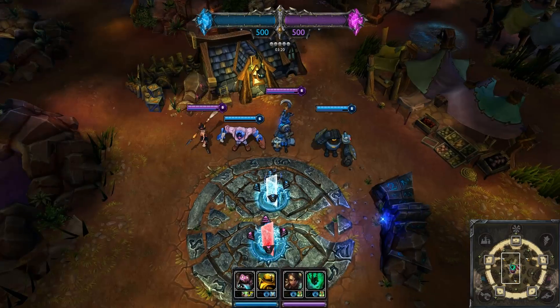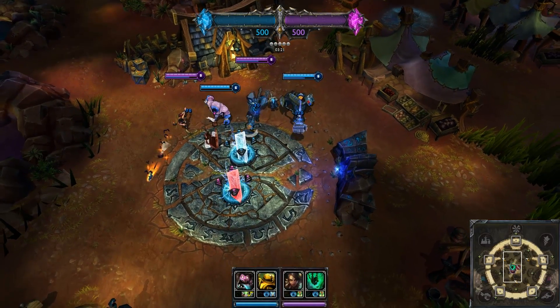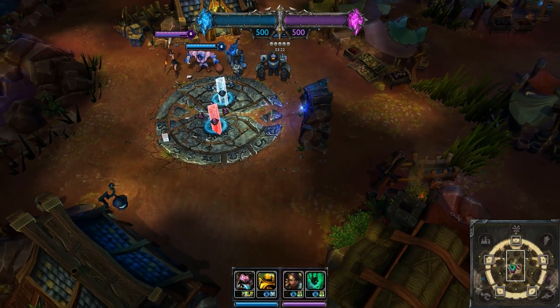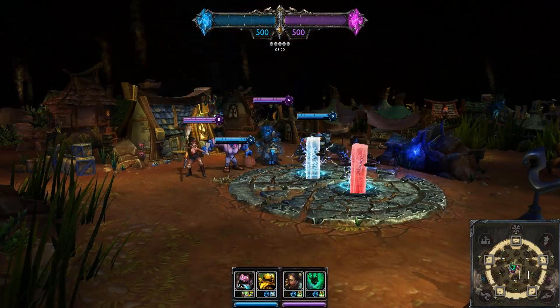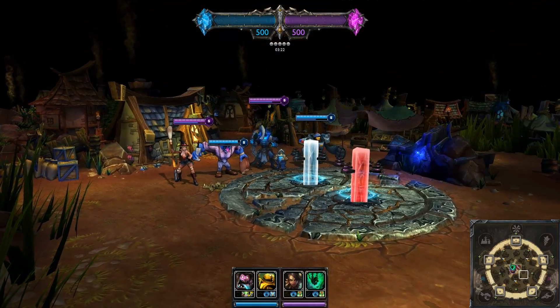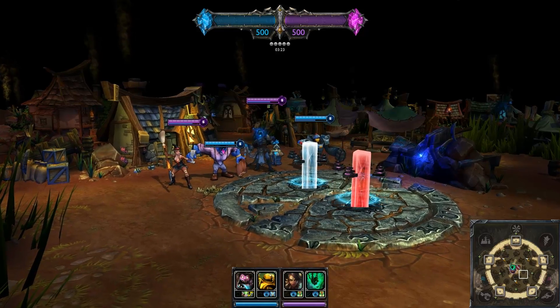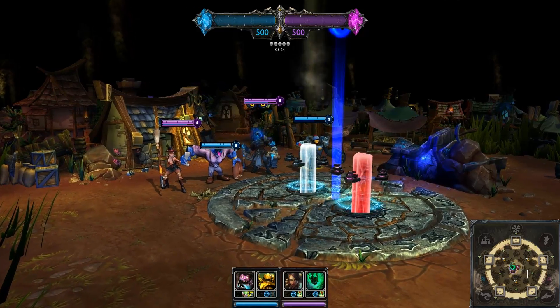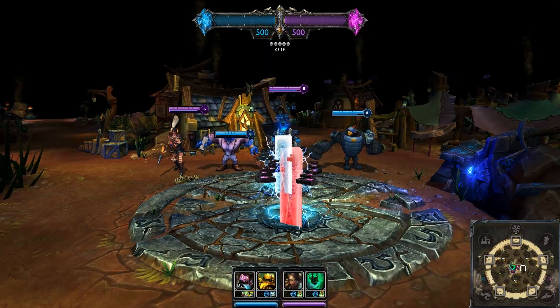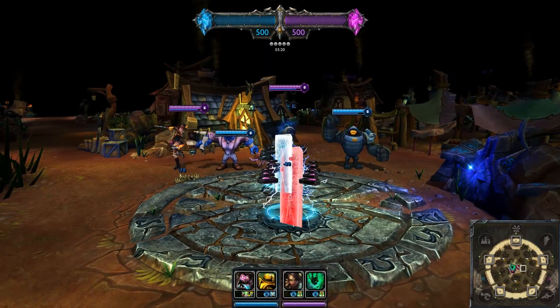You might be curious how movement speed factors into this. For the numbers just mentioned, if the enemy had a movement speed of 410 instead of 380, they would have an extra 19 milliseconds to react, which isn't much. However, if the enemy is an extra 100 units range away, they get up to around 100 extra milliseconds — depending on the projectile speed — to actually react to the skillshot.